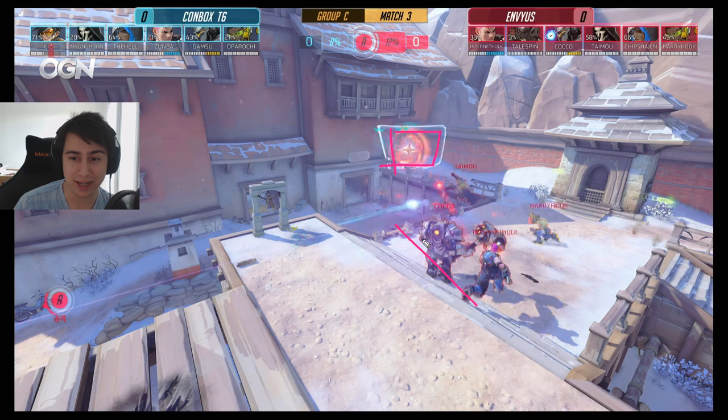In terms of ultimates, we only have one right now - the Earth Shatter, which in this meta is mainly used to counter nano'd Reapers, because that's pretty much the only thing you can do with it. The Ana ults on both sides are at roughly the same level, so they're not going to factor in too soon.